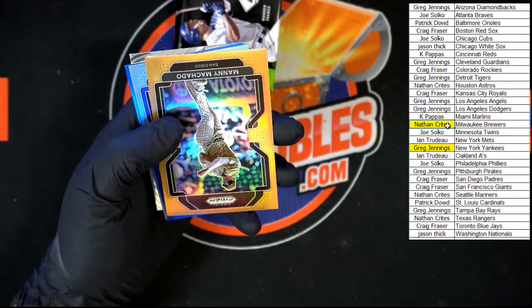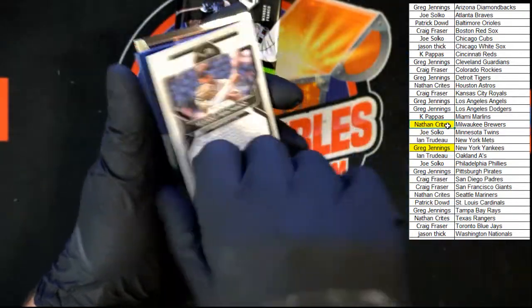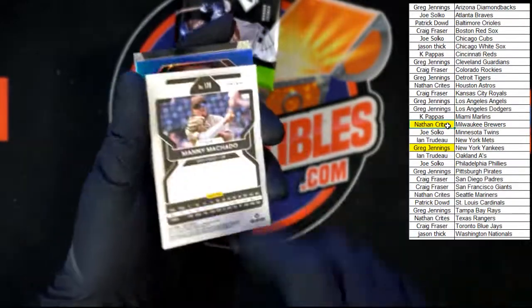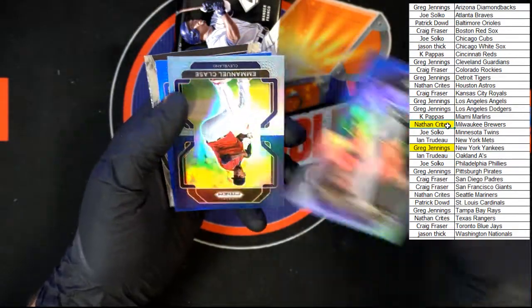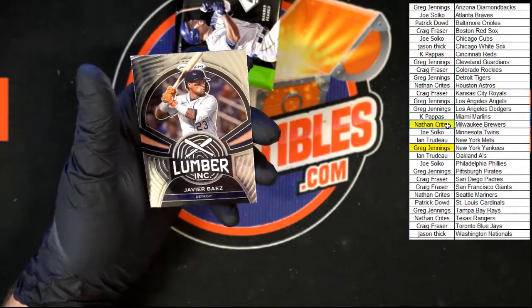Juan Marichal. We got a gold — Manny Machado gold, 53 of 100. Let's get a look at it — there it is, 53 of 100. Sharper looking card. Marquez, Claes, Elder, and Lumber Inc. Next pack.